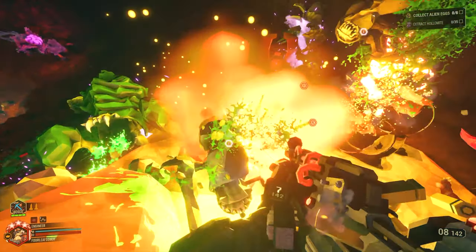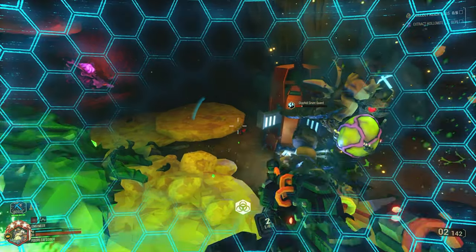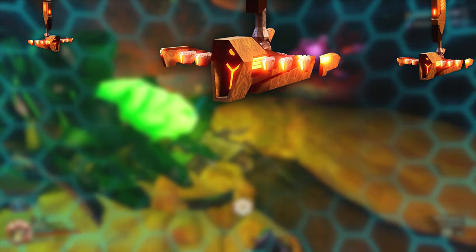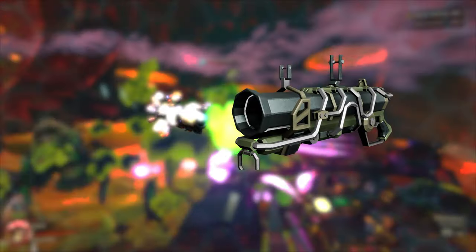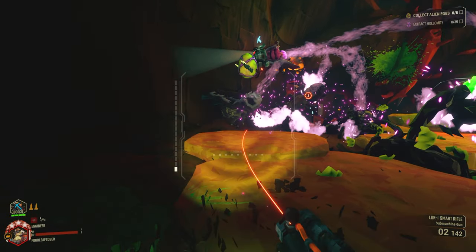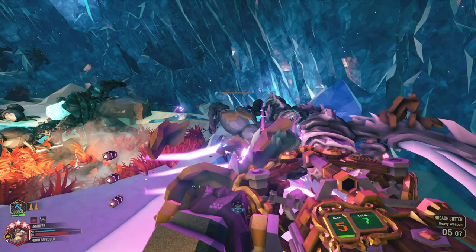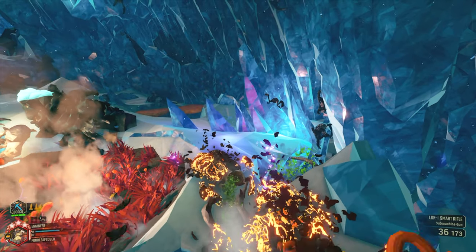I can use the breach cutter and primary weapon for single target damage if I have to, but it does not have to be my focus at all. So even though ceiling turrets are far away and hard to destroy, the gunner has extremely good range and damage for those. The engineer also has insane single target damage builds that completely change the dynamic of your play style.